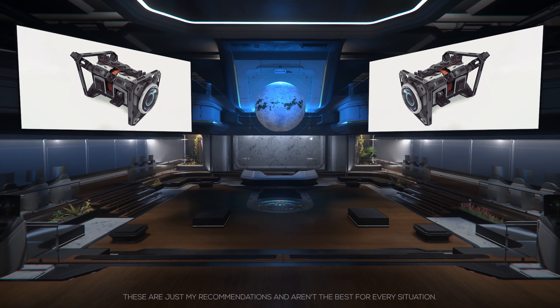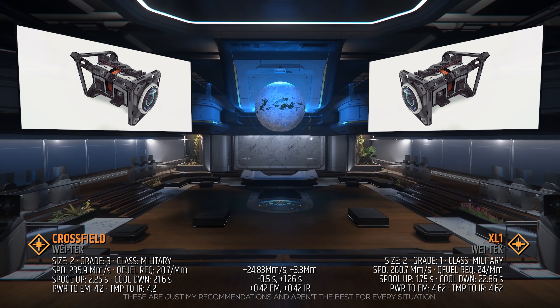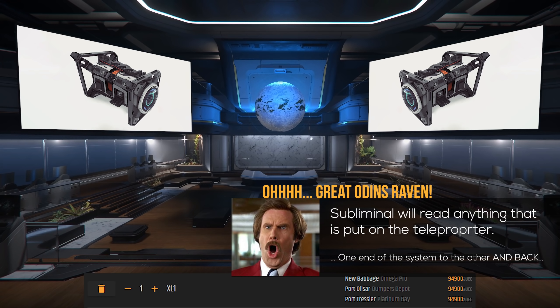And lastly, the quantum drive that will help you get to your destinations faster. The standard QT drive on the Vanguard Hoplite is the size 2 grade 3 military class Cross Field with a 236 megameter per second quantum speed, a 20.7 per megameter fuel requirement, a 2.25 second spool up, and a 21.6 second cool down time. This is another component that does not need to be upgraded — it's the best stock QT drive you can have. However, if you want to save 20 seconds off a jump across the system, I recommend the XL1. The XL1 is grade 1 military class, has a 260 megameter per second quantum speed, a 24 per megameter fuel requirement, a 1.75 second spool up, and a 22.86 second cool down time. This drive is the fastest size 2 quantum drive. The XL1 will run you almost 95,000 aUEC and can be found at these locations.